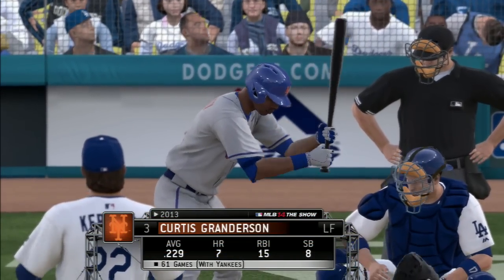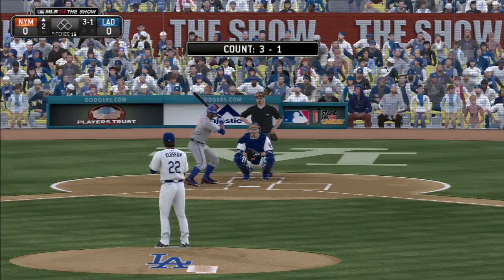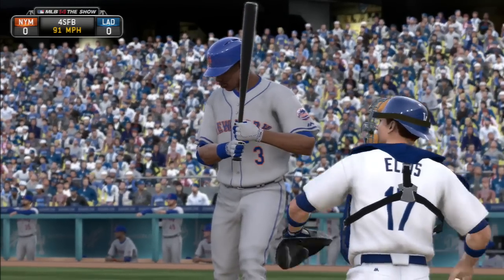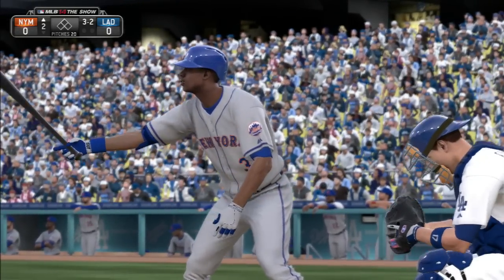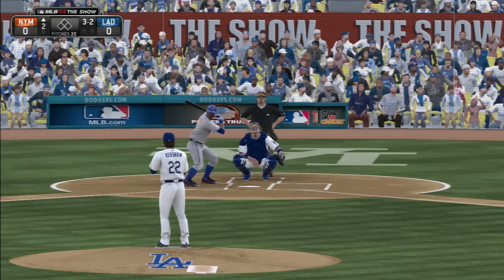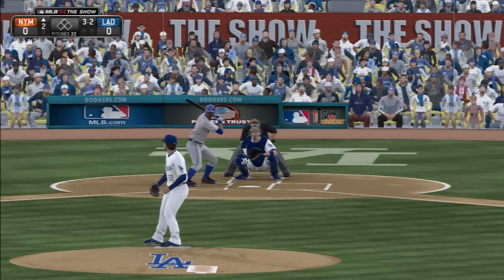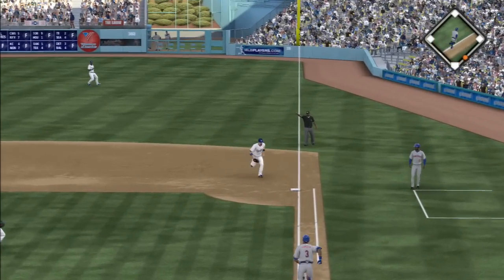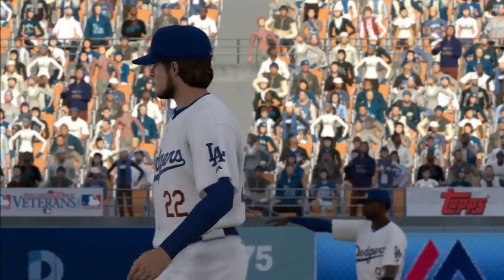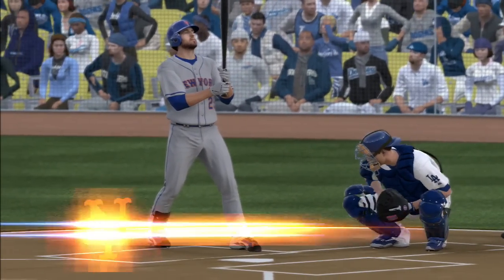Curtis Granderson leads things off now in the top half of the second. 3-2. That may have been the last pitch in the at-bat that he could do something with — he's not going to get anything better than that. Here's a swing and a ground ball, and he'll take this to the bag himself. The leadoff man set down to start the second. Good job out there on the mound — down in the count 3-0 to start this inning, he comes back to retire the guy on a ground ball.